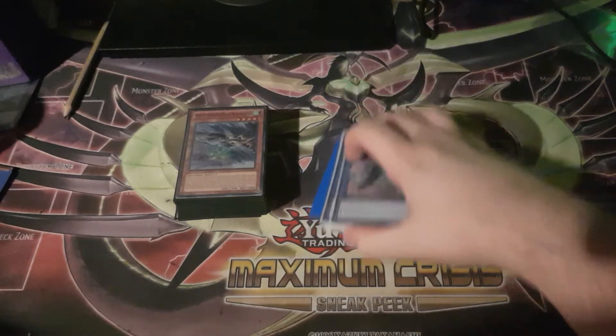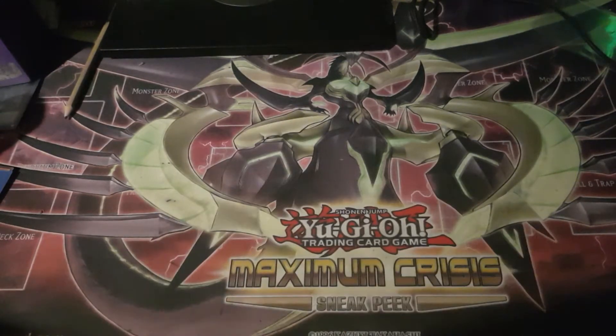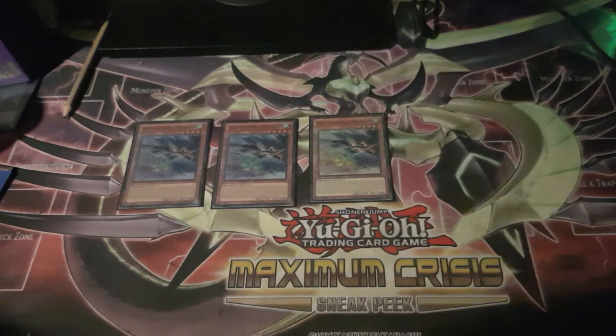I'm not going to beat around the bush — I'm going to talk about this deck and what some of the cards you may not have seen before do. The searcher of the deck is Megaraptor. If tokens are summoned to your side of the field, you can summon a token, and you can tribute a token to search any Mecha Phantom Beasts monster.